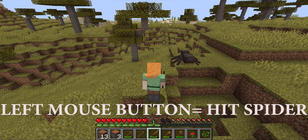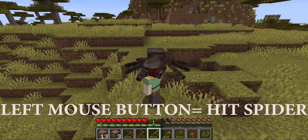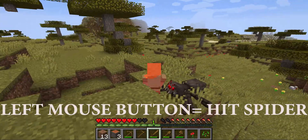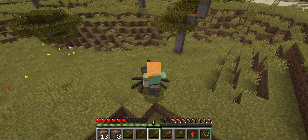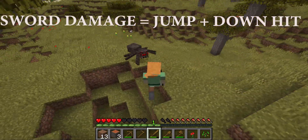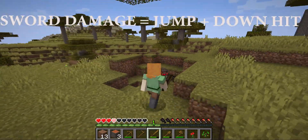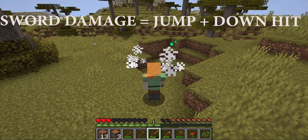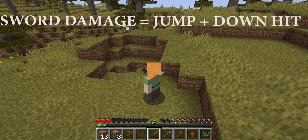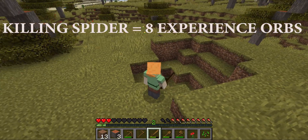I walk slowly towards him and he jumps me. I get my sword, I hit him and he continues jumping me. Now I'm doing the jump and hit, which causes more damage to the spider. If you jump and hit down on the spider it causes more damage. In fact the last two strikes the spider died very quickly and it gave me nice experience orbs.